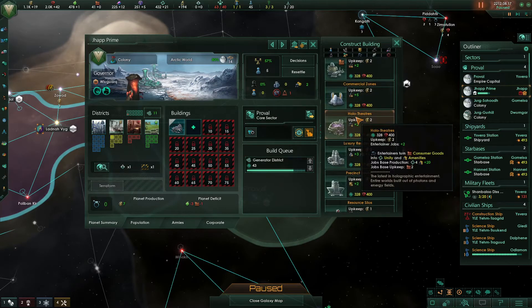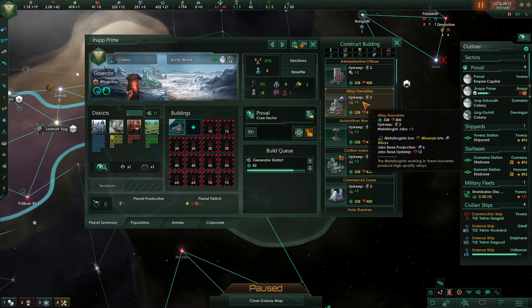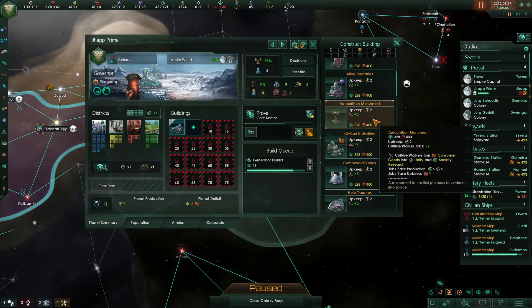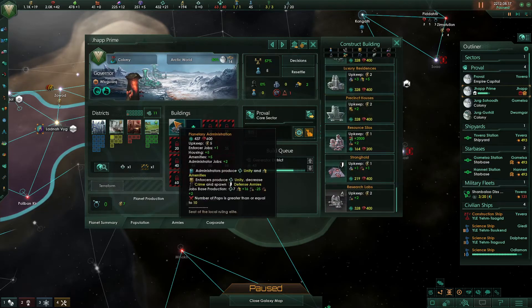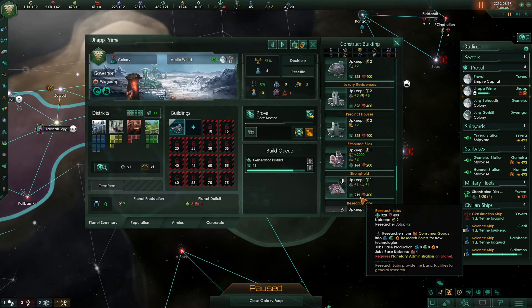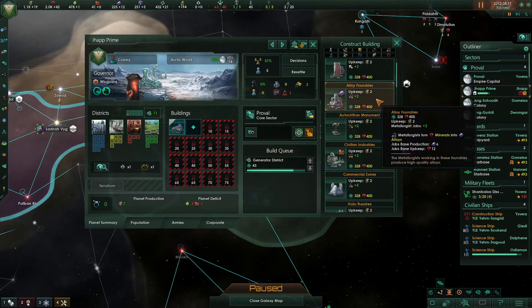There are quite a few options available and some are much stronger than others. At the very beginning of the game you won't have much technology so some building options are much stronger. As I've talked about before, on our capital the only two buildings we were really interested in were the alloy foundry and the research lab. Without the upgraded planetary administration you can't build a research lab, so until we reach a population of 10 that building is unavailable — which really only leaves the alloy foundry.